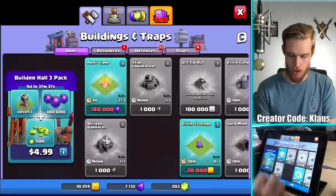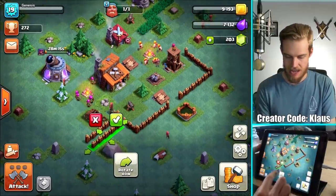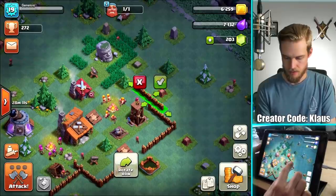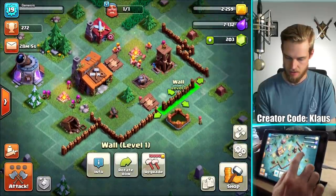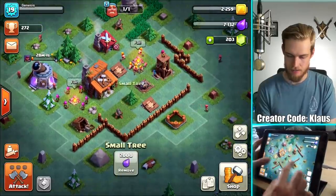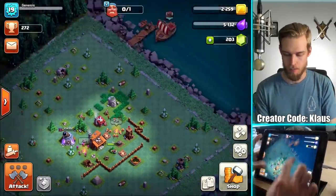Probably should get some more walls - that's the biggest weakness my base definitely has at this point. Let's grab that. Can we do another one? Burning all of my gold - very nice. I need to invest some loot in taking out some obstacles and stuff too. But just showing you guys occasionally - I want to update you on how Builder Base is going.